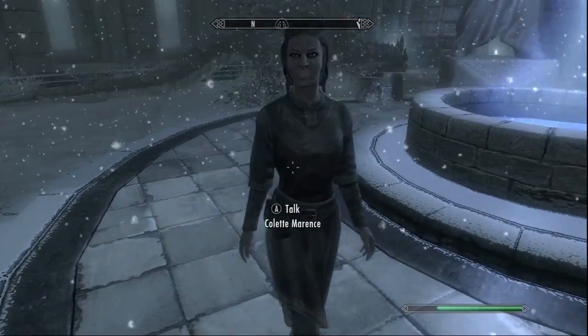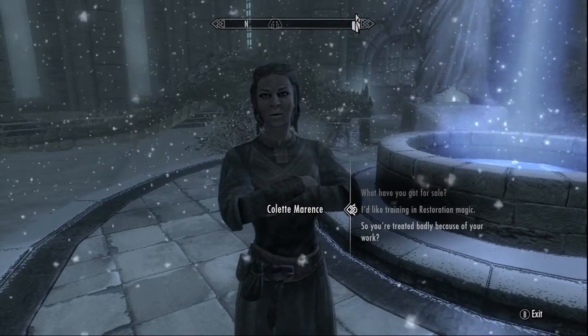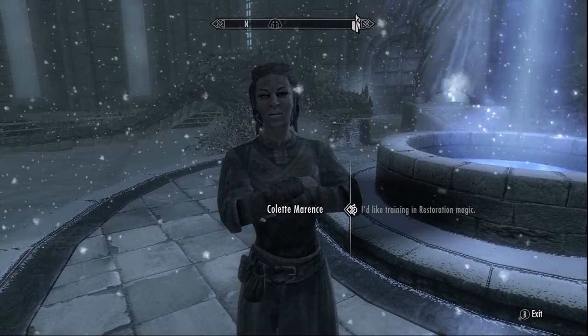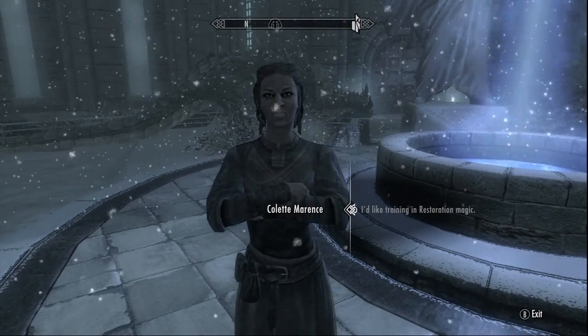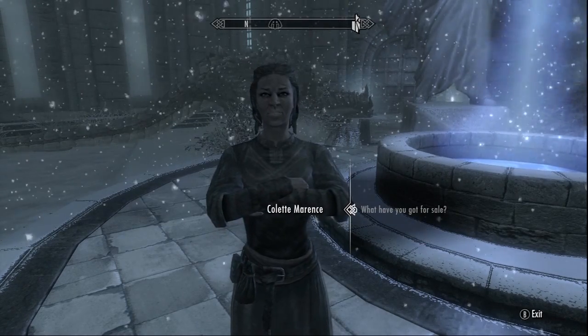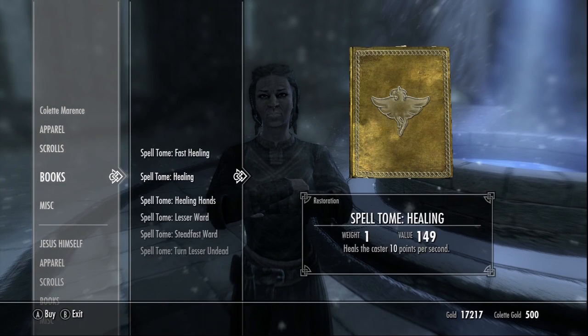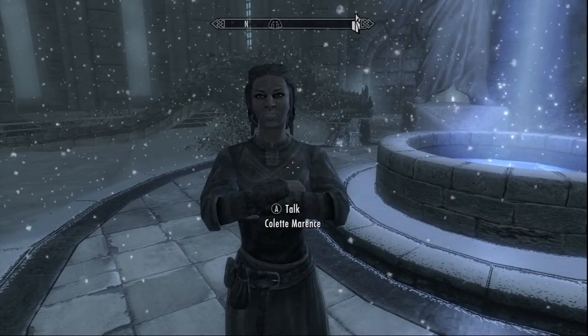This next one here, Colette Maritz, is going to be your restoration trainer, which is basically your health regeneration through magic. If you're getting into trouble, you can have health regeneration in one hand and your fire or flames in the other, so you can attack and heal yourself at the same time, which is going to be very helpful.